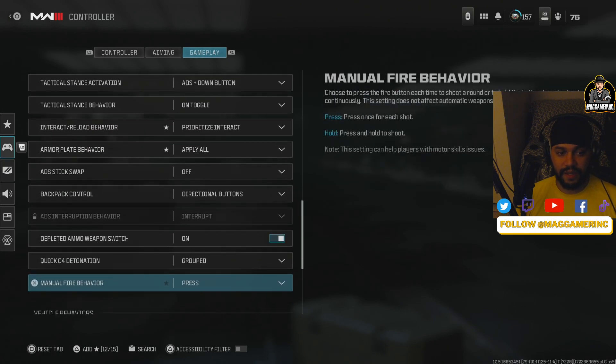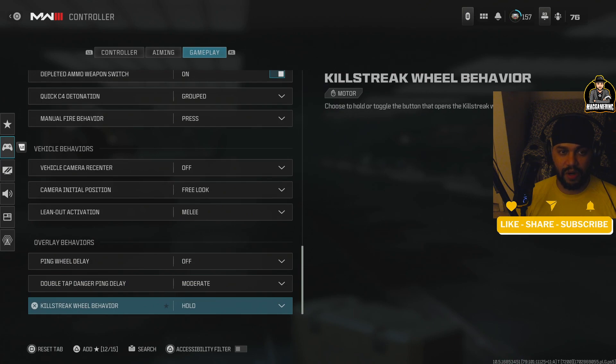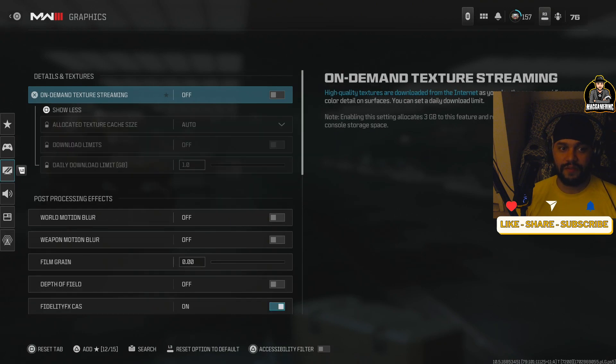Prioritize interact — very critical. All plates — that's another critical one. I'm trying to speed through because some of this stuff you can pause and take a look at on your own.